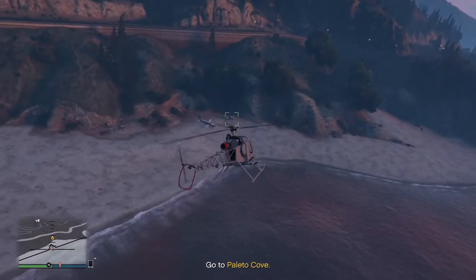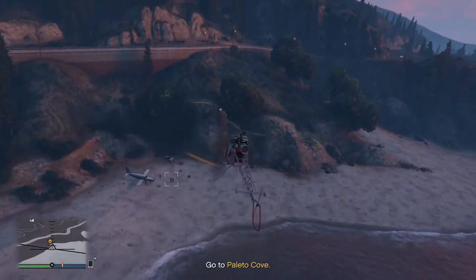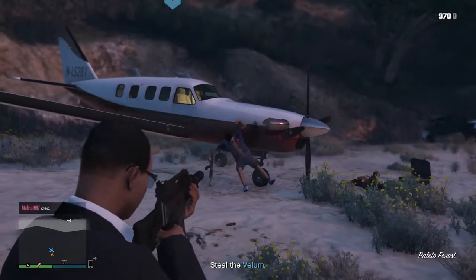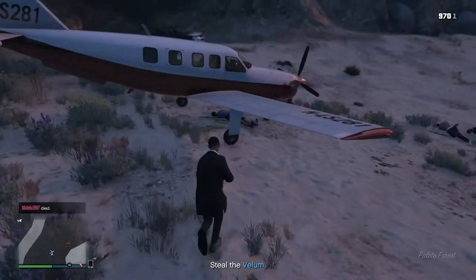When flying to the location, your missiles instantly seem to lock onto the plane — do not fire at the plane as you need it. You can fire at the car and kill some of the guards away from the plane. There's likely to be one enemy left by the plane, so just land the helicopter, shoot him, and then fly the felon to Cayo Perico.